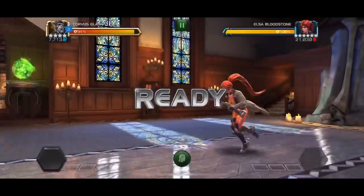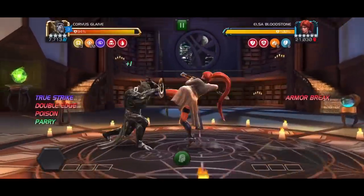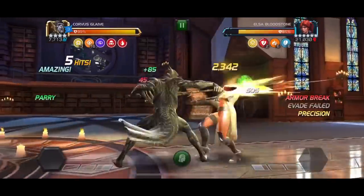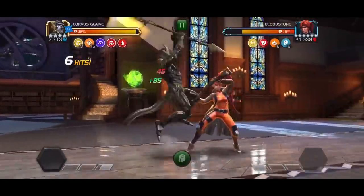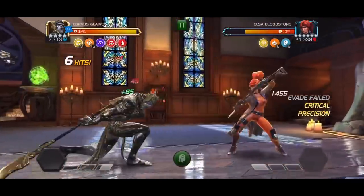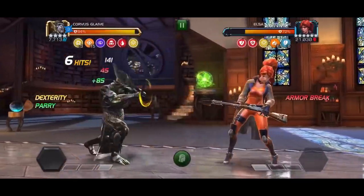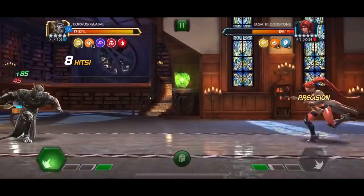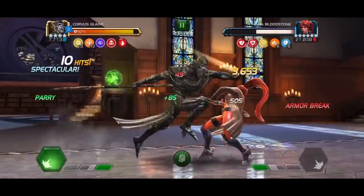The last fight we need to take a look at is Corvus, and Corvus — even as a four-star — has absolutely no problems dealing with this opponent, especially if you pick up an evaded mission along the way. If you don't, don't worry, you'll have plenty of chances to do it in this fight. Proxima for that matter as well can deal with Elza easily.